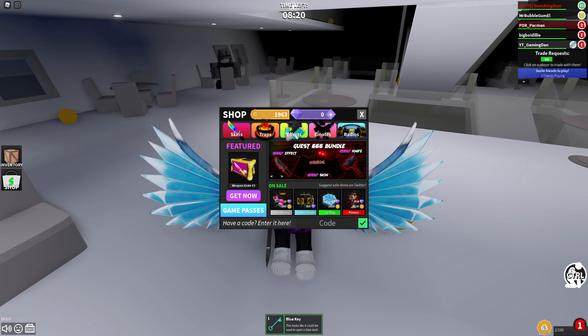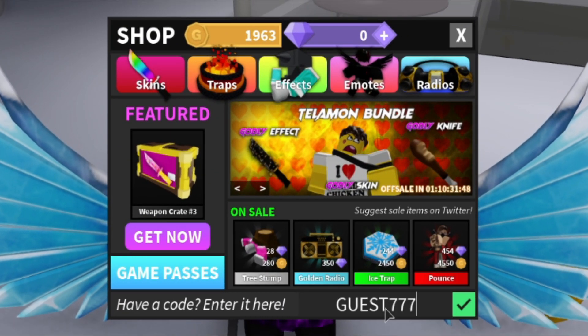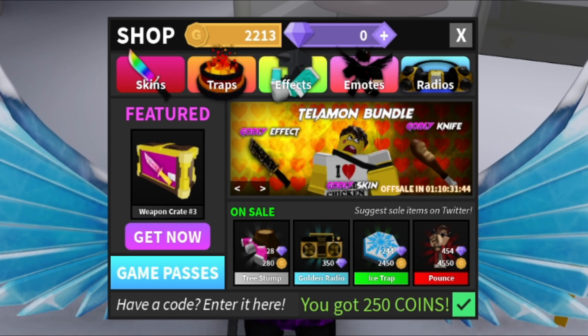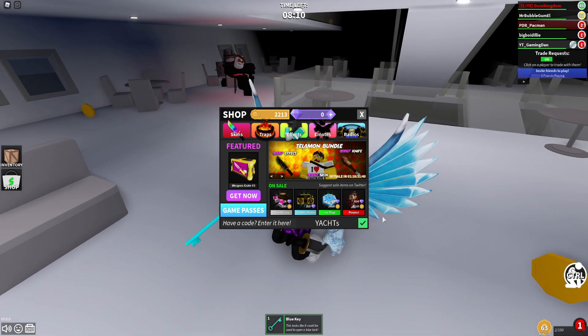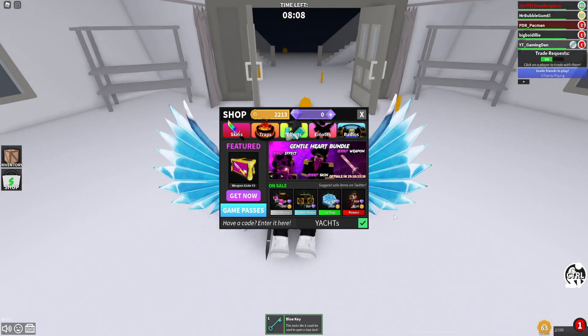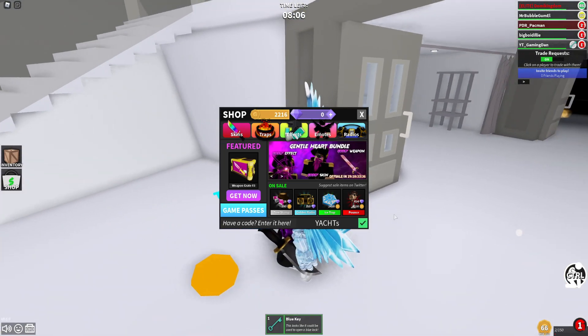Let's go ahead and get into these codes. The first code is 'guesty no guest 777' — redeem this code and as you see, that gives us 250 coins. That one just came out for the new update. Next we have the code 'yacht' — go ahead and redeem this one.